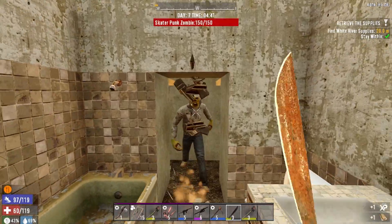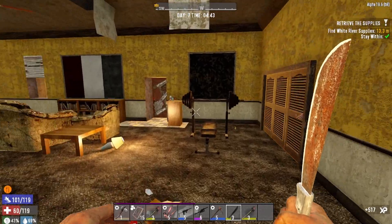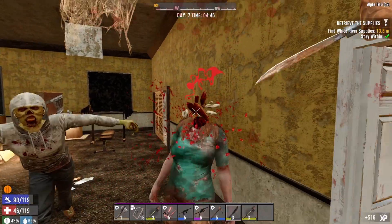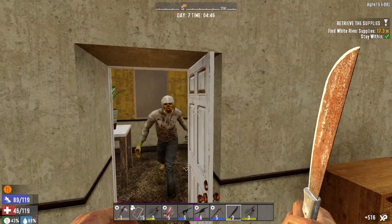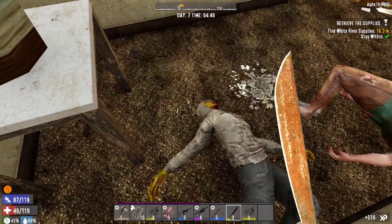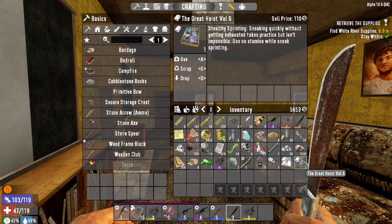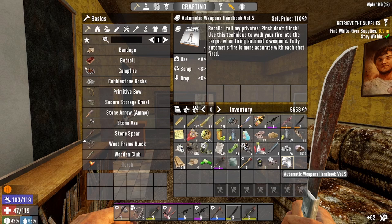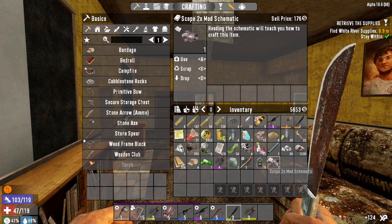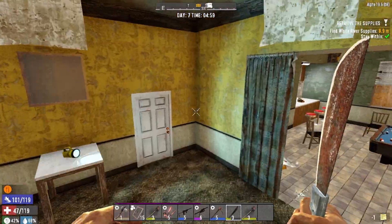I want to try the machete real quick - let's see if we can hack some heads off. That was awesome, maybe I'll put some points into this. Oh shoot, I did not hear that guy coming. Okay, he's dead. Got a perk: no stamina while sneak sprinting - I'll take that. Fully automatic fire is more accurate - hell yes. I'll go ahead and drop that quest item, I hate those, they don't really do much.